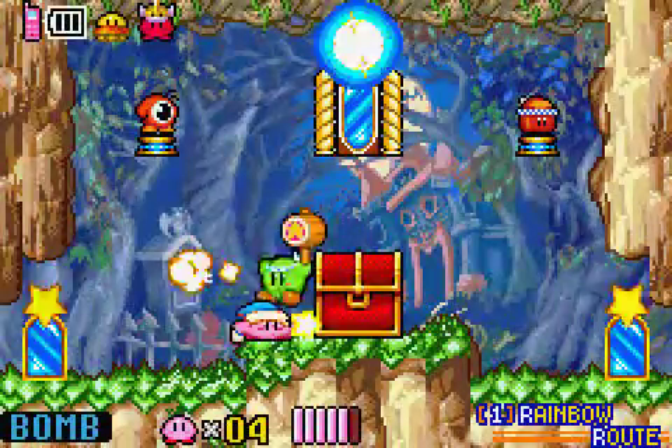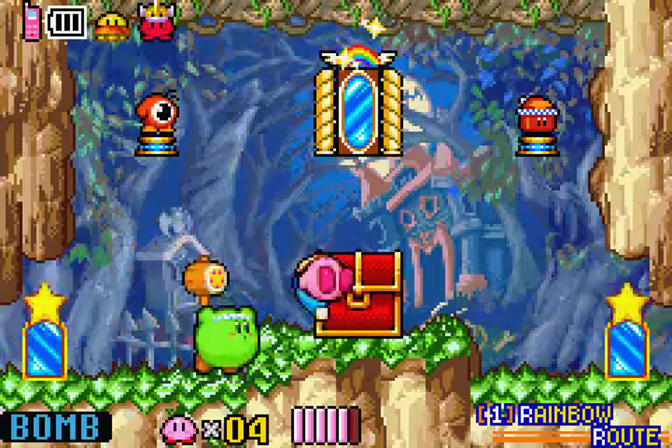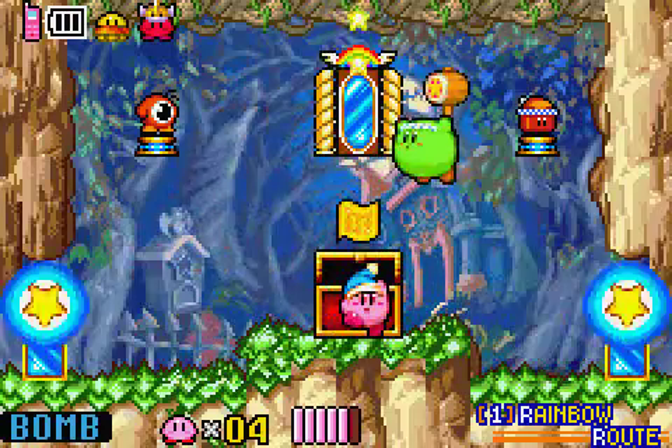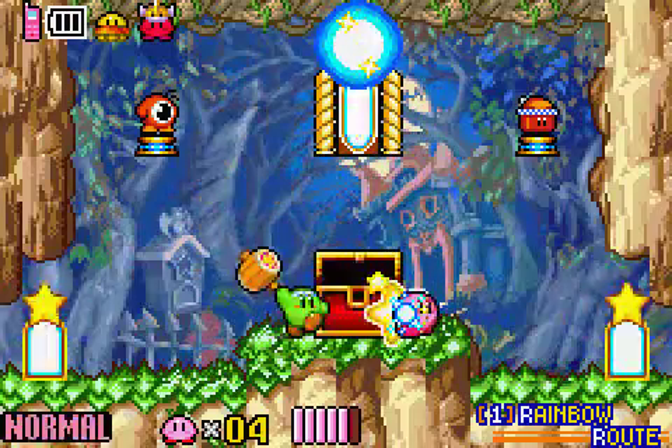That is the only way to get out of the loop that is that door and that door. So just go in here. Hey there — I think he's going to follow me. Let's just get this chest that has the map of Rainbow Root.